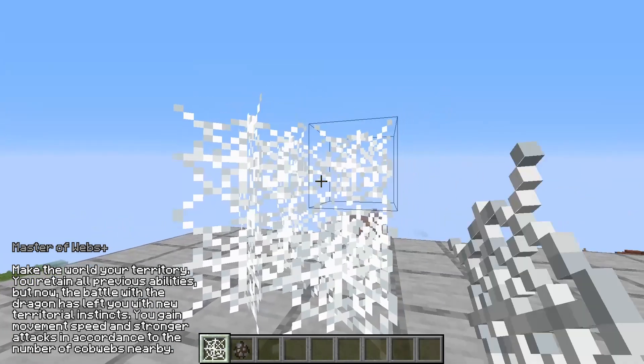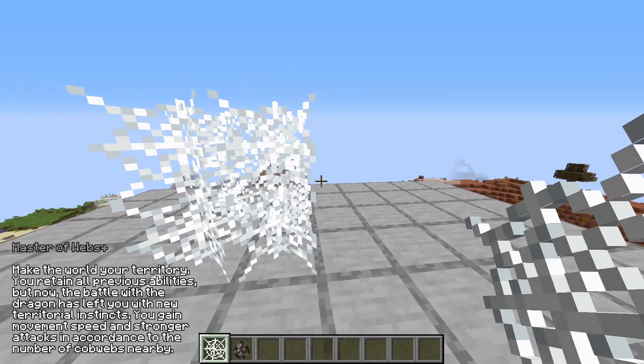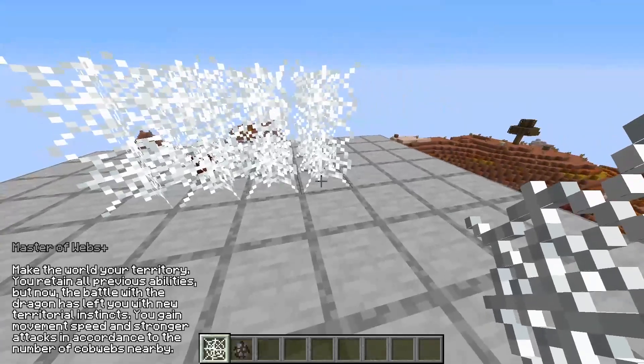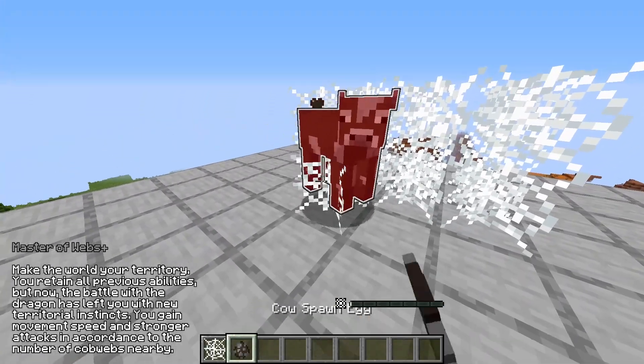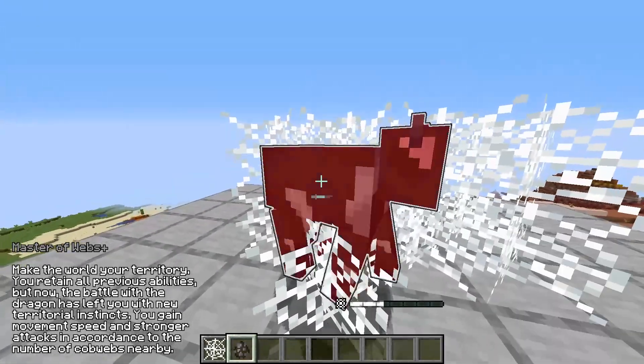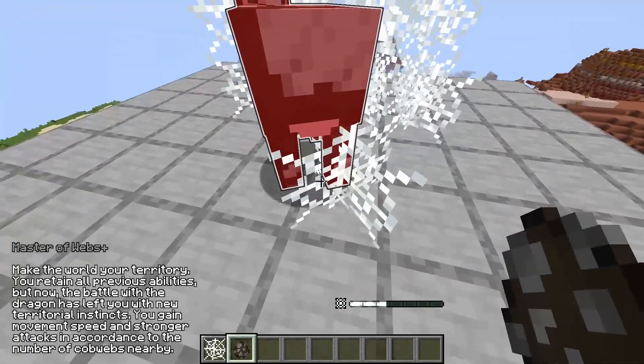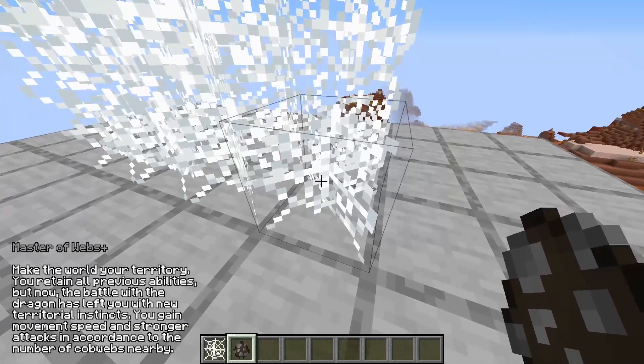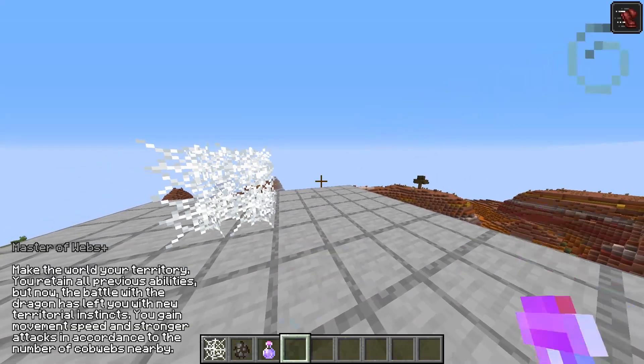If the player is within 15 blocks of 8 cobwebs, it gains movement speed, allowing it to move faster. If the player is within 15 blocks of 16 cobwebs, it gains 1.5 extra hearts of damage. These buffs are not potion effects, so they can stack on top of speed and strength potions, making you very strong while inside your own territory.